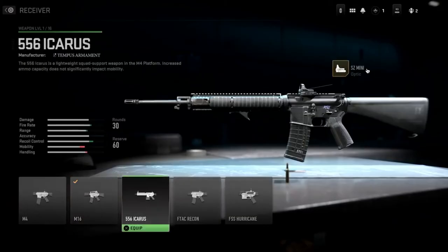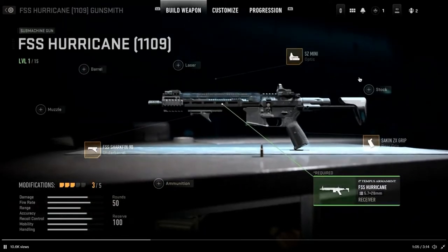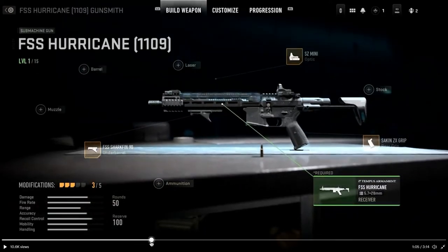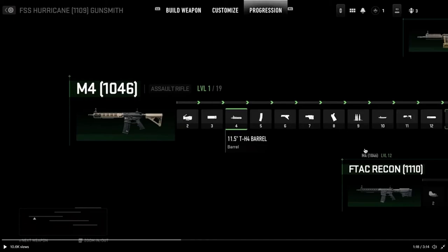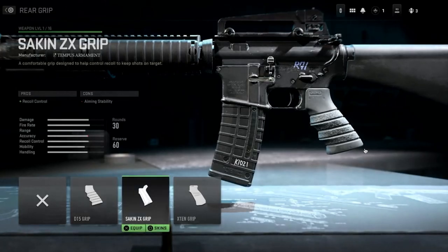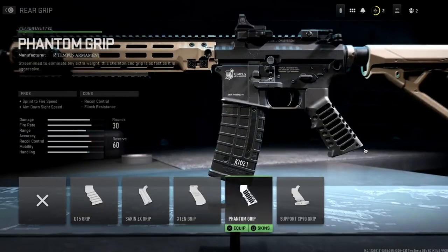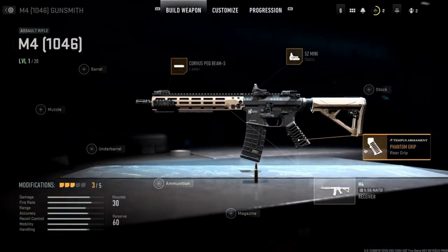The receiver for an assault rifle will remain for that assault rifle — they're like different versions of that one gun. Every single attachment on each weapon — one grip you unlocked on the first weapon is now usable on a different weapon within that same platform, and you don't need to re-unlock it.